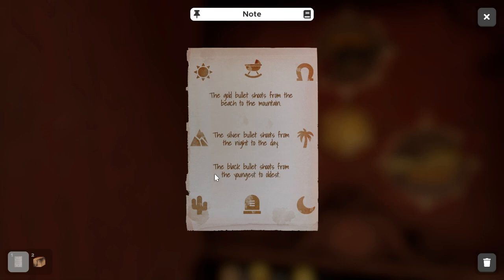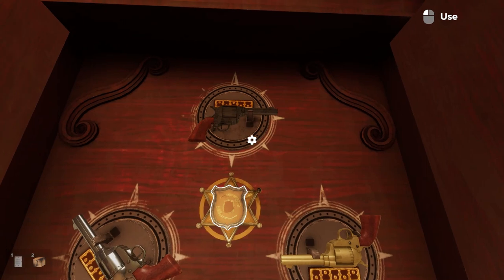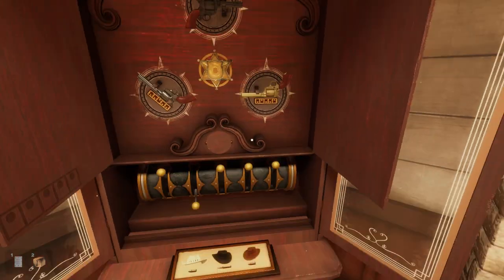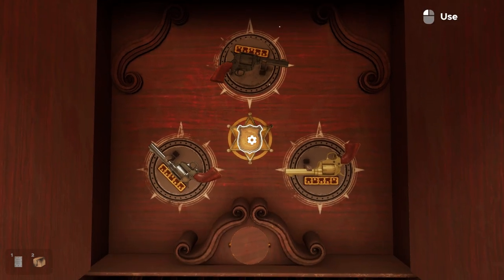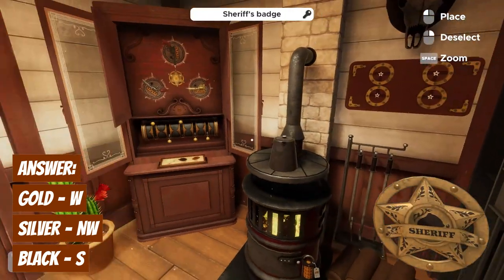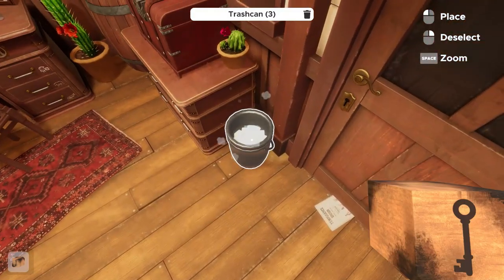The last gun is the black bullet, shooting from youngest to oldest. Youngest is at the very top, but we're shooting to the oldest, which is the south position. To unlock the black gun: first lever up, second lever down, third lever up, and levers four and five are down. The black gun pops out so we can rotate it. We pop it down to the south position and unlock our first badge, which we plug into the board on the wall.